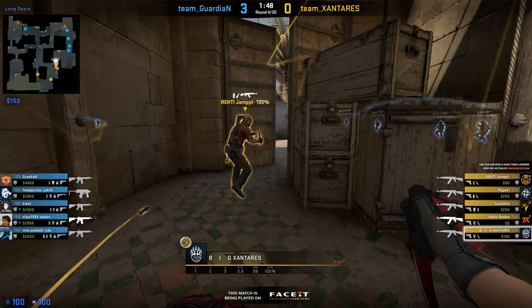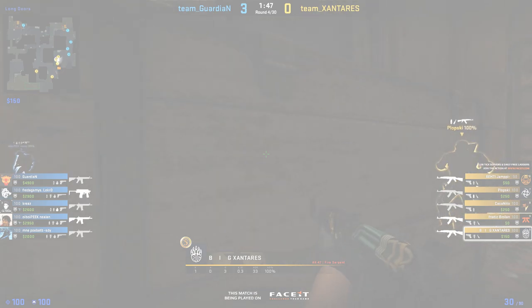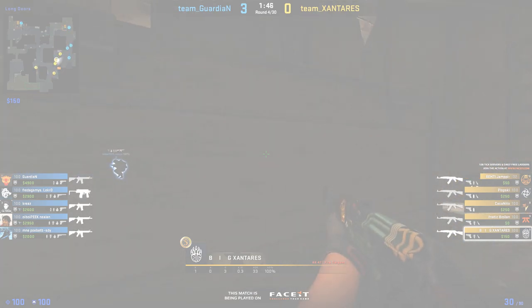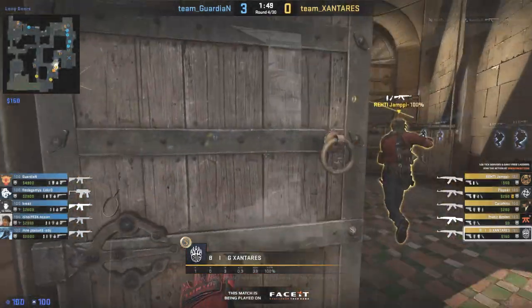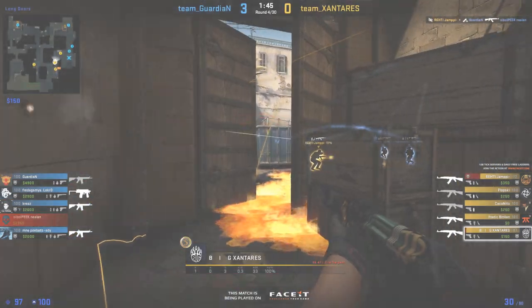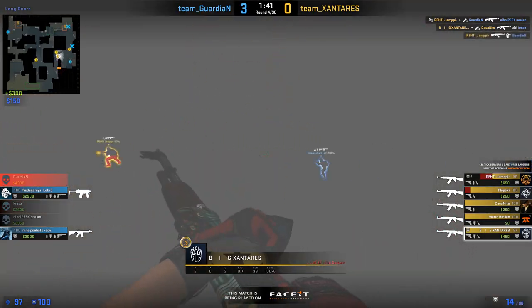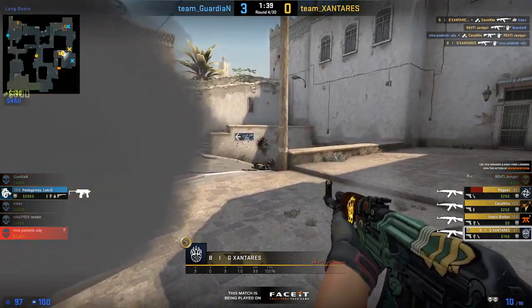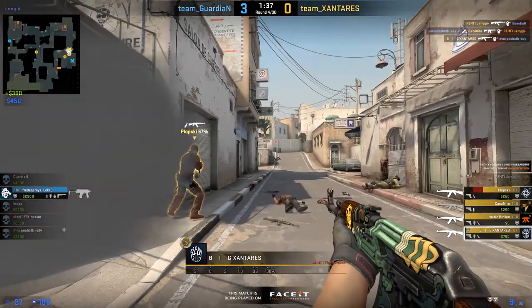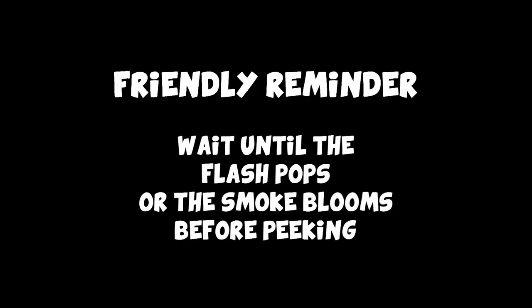He also likes to just right-click throw a flashbang on the corner down at long, so in case anyone's peeking they'll be blinded. It's a small detail that doesn't need much practice — it's just up to you in the moment. People randomly throw flashes on long that aren't very effective, so this is the simplest and most effective of the options. Notice how he's also waiting the flashbang off — ladies and gentlemen, don't peek before your smoke or flashbang has actually happened. Just wait that second until the smoke blooms or the flashbang pops, then peek.